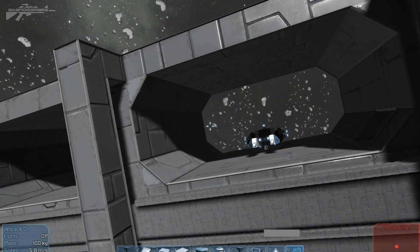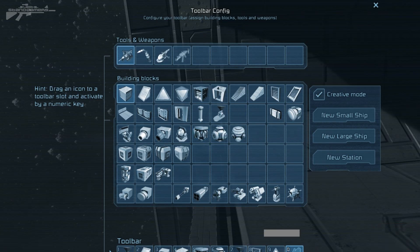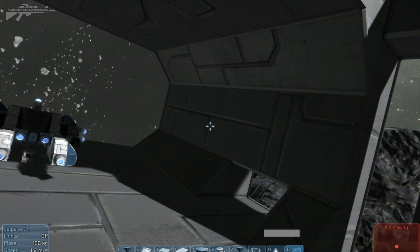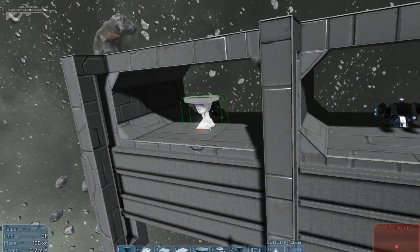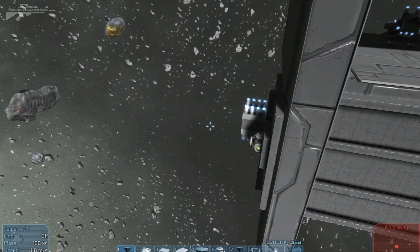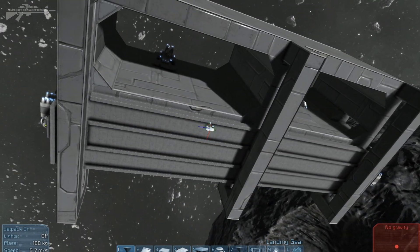Now you've got access to the hangar, we can see how it works a little better. Once you've built your rut like so, all you need to do is go to your build menu, then build a new small ship, and then you can construct the hangar door straight through it like that. I'll move it to the other side — it's basically the exact same on the other side — and it's just a simple up and down motion. You obviously can have it going sideways but I think this is the best use of space.